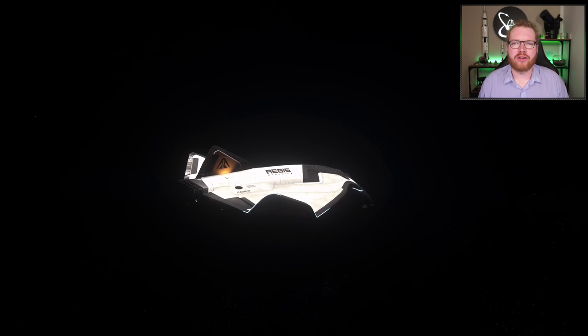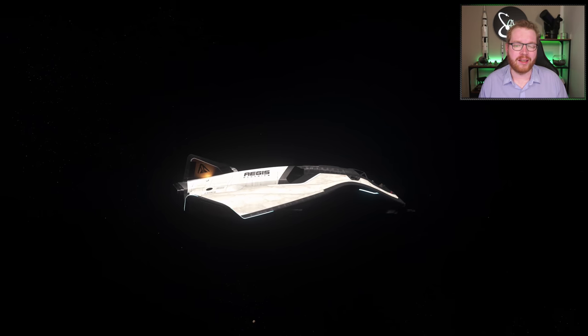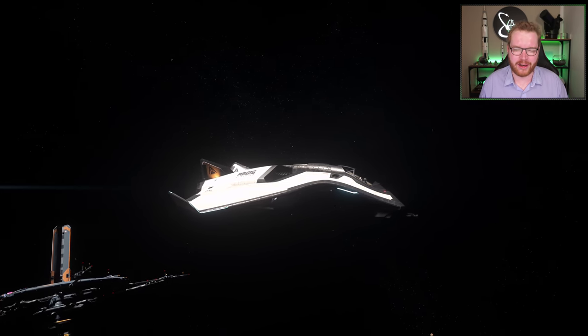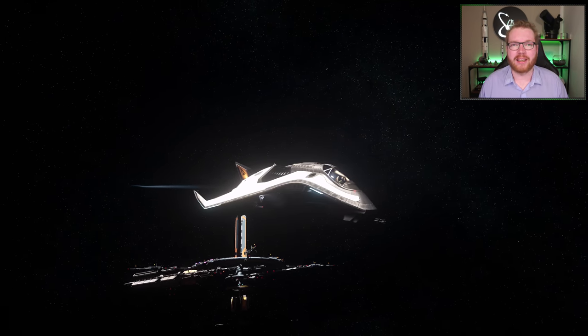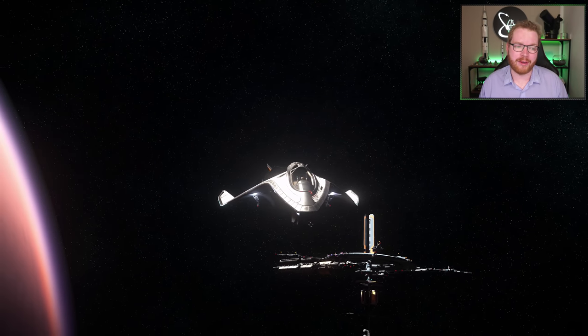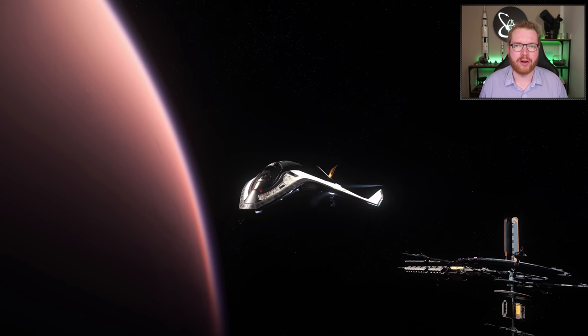Then I have the Aegis Avenger Stalker. This is an Interceptor variant of the Avenger Titan — a common starter ship where the Titan is a courier and this is the Interceptor variant. I got this as part of the referral program for 42 referrals, and you can also get it in-game at the New Deal shipyard for 882,200 Alpha UEC.